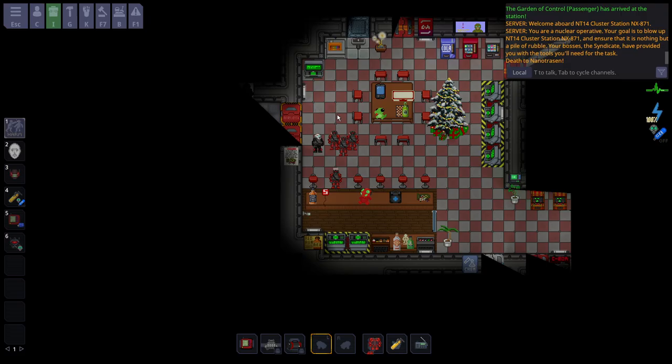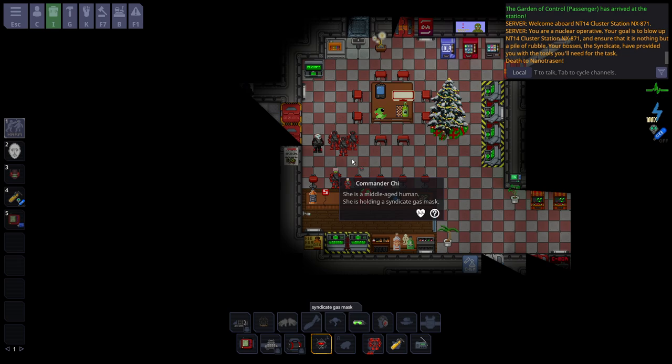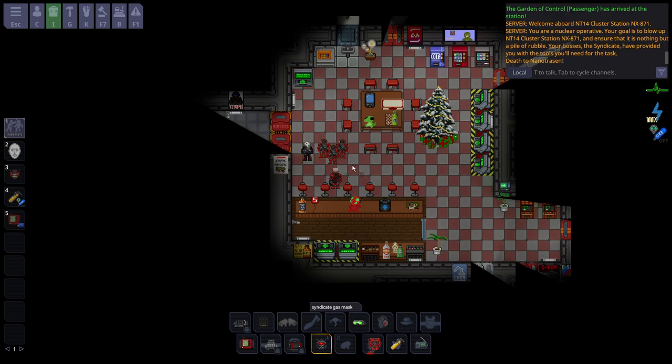Immediately you can tell that there will be five nukies. You are going to have to work together, and there are three types of nukies right now. There are two that you can opt into. There's the commander, and if I take my mask off - I got the commander. They don't look too much visually different from the normal nukies, so there will be three normal nukies.